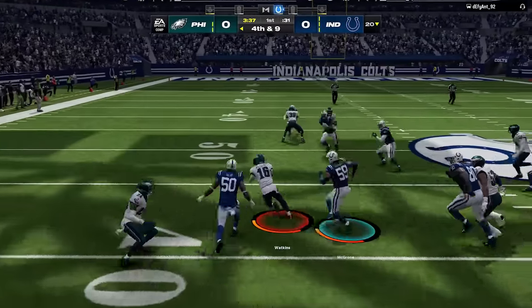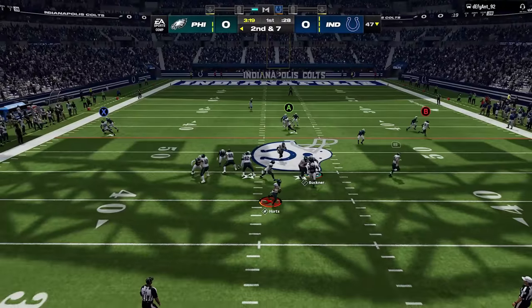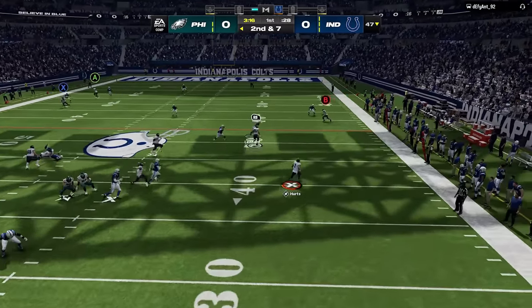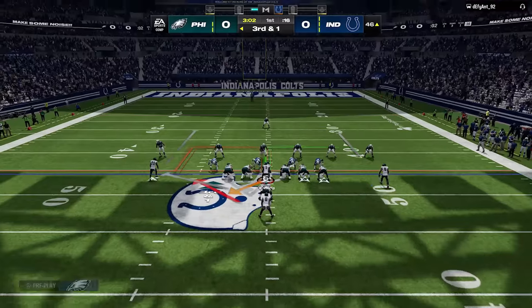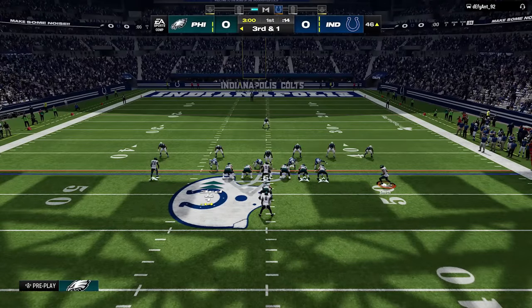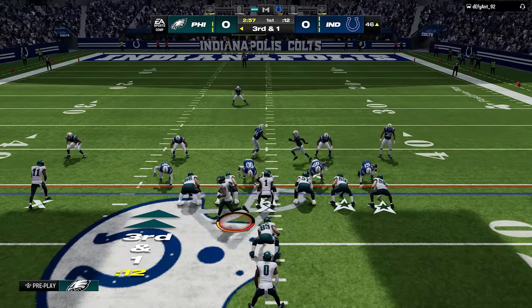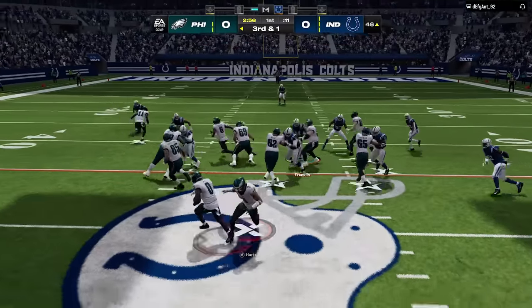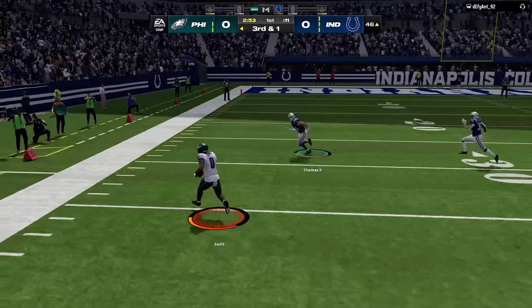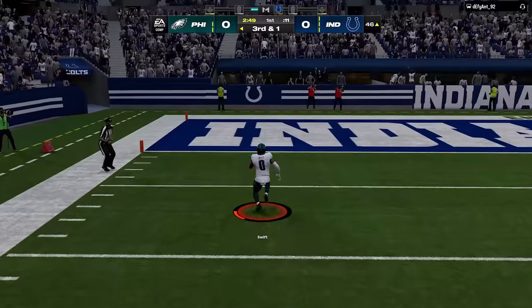We get a nice return to start the next drive already at midfield. We run our offense the exact same way — my opponent appears to already be matching, so we don't get much on the first play. I decide to run with Hurts for almost a first down, then switch to the halfback stretch. This time the cornerback follows, so I hike the ball before the receiver and cornerback get set — doing this ensures the cornerback isn't much of a factor. We get the same wall of blockers and score another 50-yard rushing touchdown.